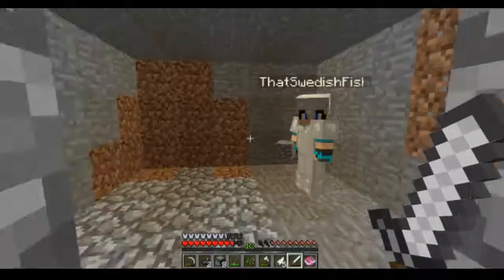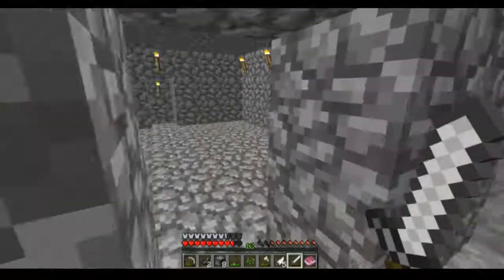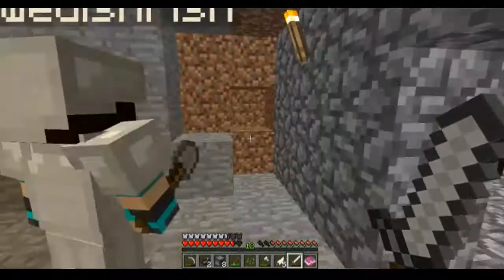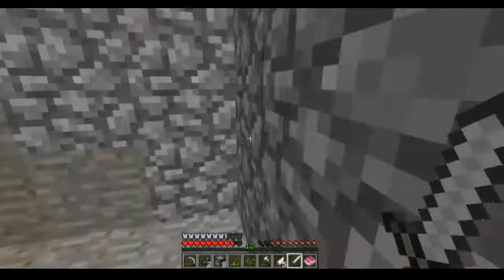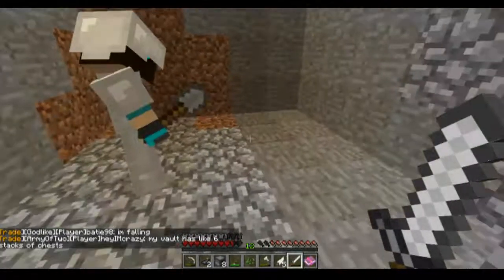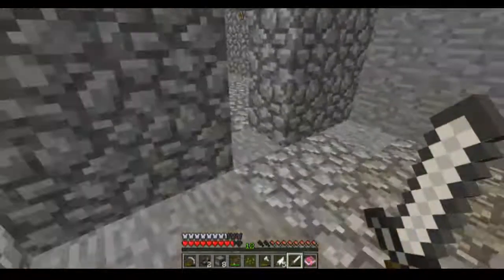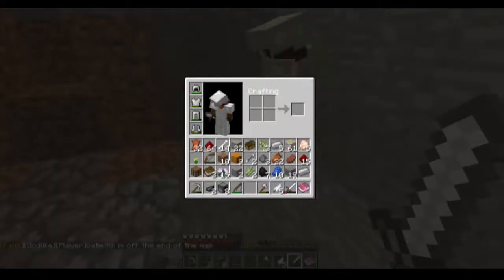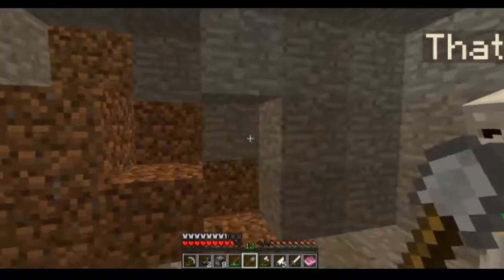I don't see a stone shovel — how is that even possible? It's not taking any damage when I'm using it. I've destroyed about 40 dirt blocks and it has no damage. I'll throw it on the ground and pick it back up. Yeah, that's weird. Here, come take this and destroy some of those dirt blocks with it.